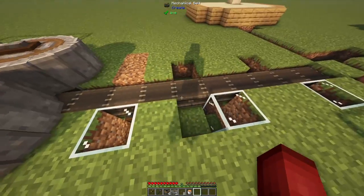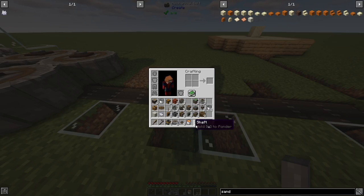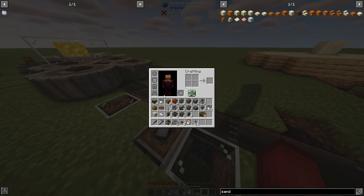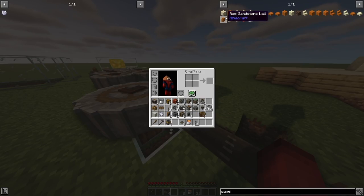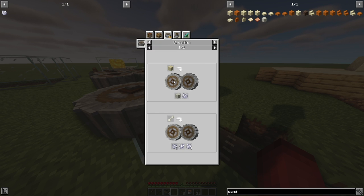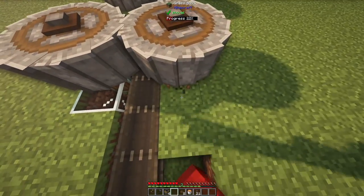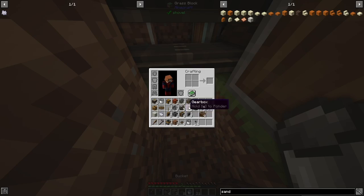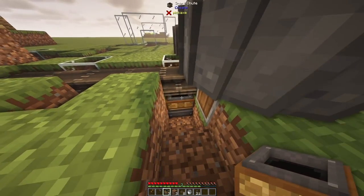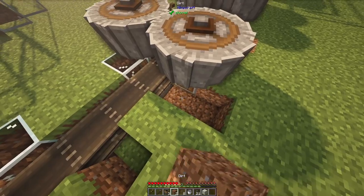We'll grab a filter and set it to sand with the deny list. This makes it so it's denying sand from going through the smart chute and letting everything else through — that's what we're looking for. Once we do that, only sand can go onto this mechanical belt. We'll grab a shaft, place vertical gearboxes on either side, and add two more crushing wheels. Now it crushes our sand. When our sand goes through, it will create bone meal with a 10% chance, but it also has a chance of making lime sand, and we don't want lime sand.